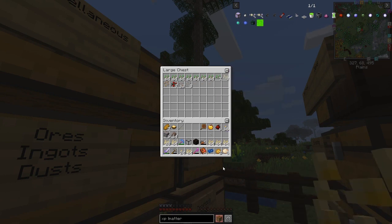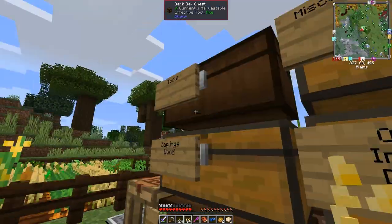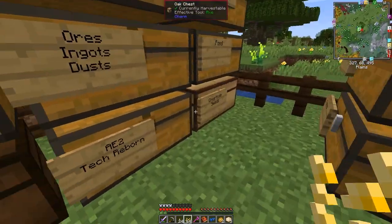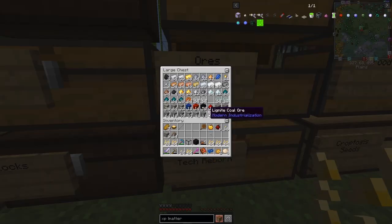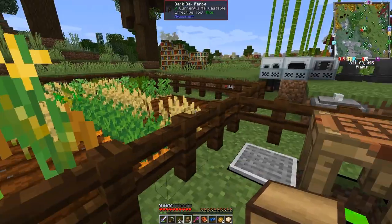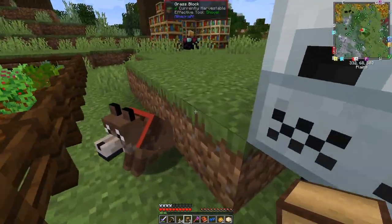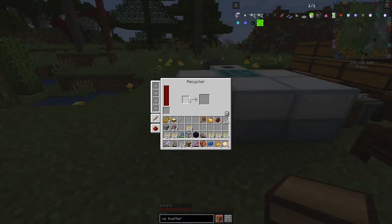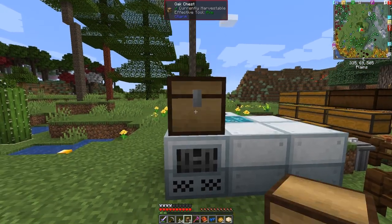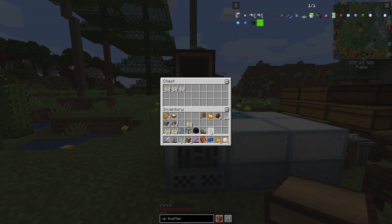What you do with the recycler is put stuff into it and you get scrap back. One of the things I've got plenty of with not very many uses are these seeds. Let's take one set for now. I need a chest too — let's get an oak chest. Once you put it down you can configure the sides, so I'm going to put a chest on top by pressing shift, then put these seeds into it like that.